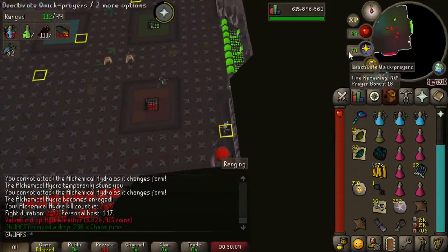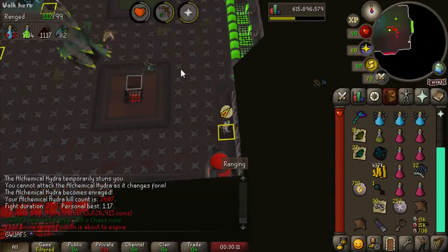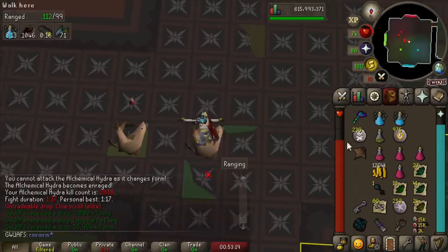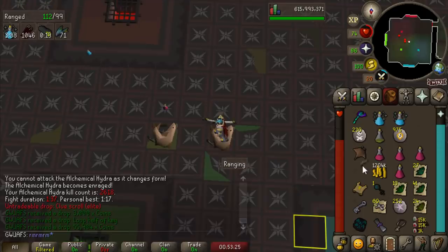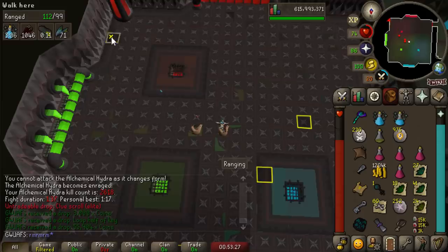But then again, I keep thinking like, where am I even gonna use it? The Twisted Bow is pretty much better everywhere. I honestly did not remember that Hydra dropped Elite clues — it's been a long time since I've seen one of those drops from Hydra. But I'll take it, man. Any Elites I can get, I will take.